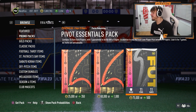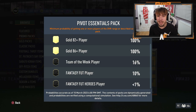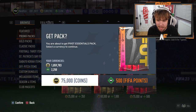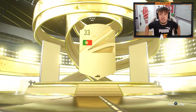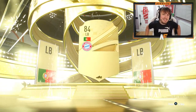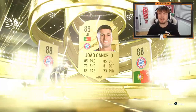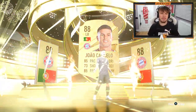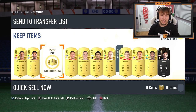We've also got the Pivot Essentials pack here. The odds are a fantasy foot player or ten heroes minus one - it's basically not going to happen, so let's open it. We're guaranteed one walkout. The guaranteed walkout looks like Cancello - it's a Transfermarkt Cancello. I thought it could have been Portugal Ruby Diaz but it's not a fantasy foot. Anything good behind Cancello? We've actually got two walkouts - not bad, I'll take that.